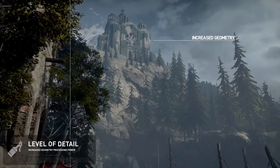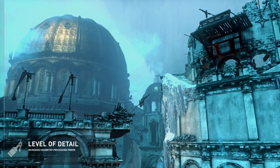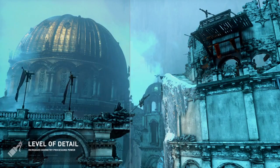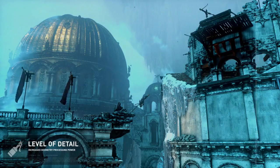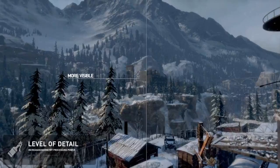With the increased geometry processing power available on PCs, we're able to enhance the geometry in objects like buildings, so that they are significantly more visible even when viewed at a distance. As a result, hub spaces feel even larger now and aid the player's exploration.